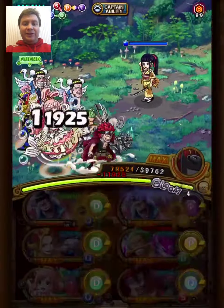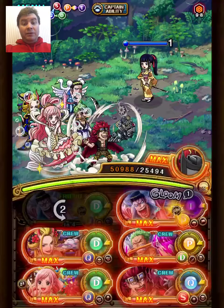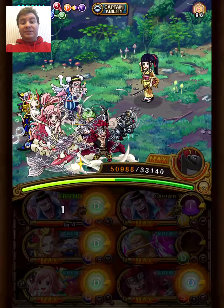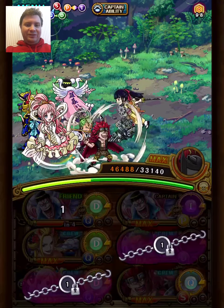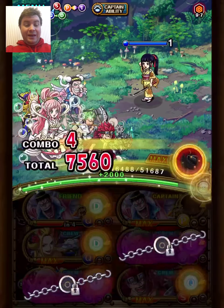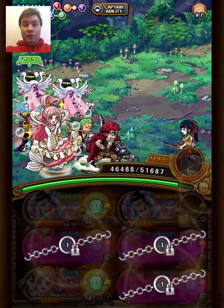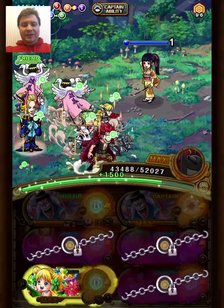Hey guys, Chauzu here. I did get Bon Clay legend on part 2 of the trash map Sugofest, so I figured I'd make some content with him. I'm starting with the most obvious content first, since Bon Clay is basically made for Hawkins Forest in every conceivable way. I decided to make the best possible team I could against Hawkins Forest with double Bon Clay. Here's the team.